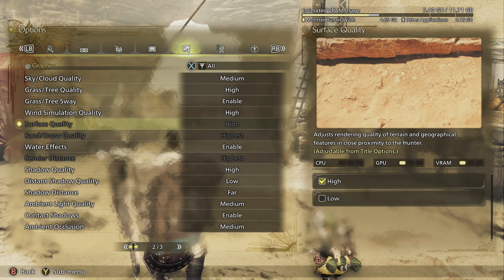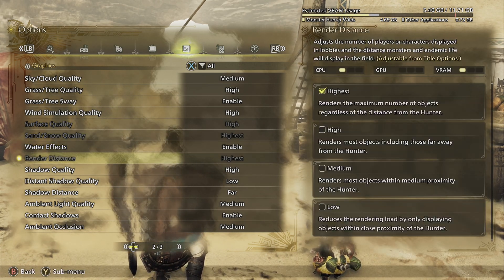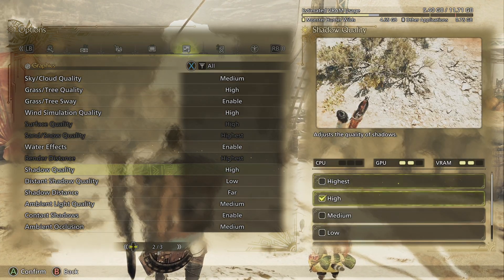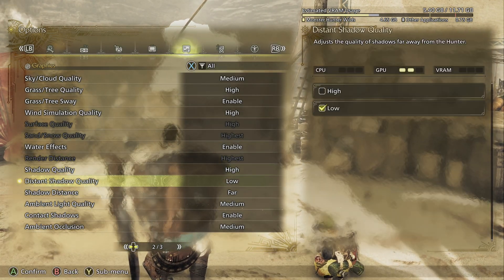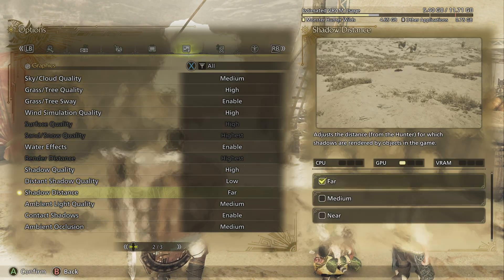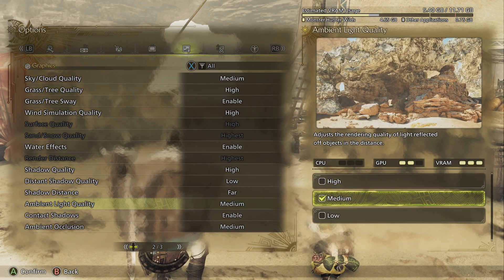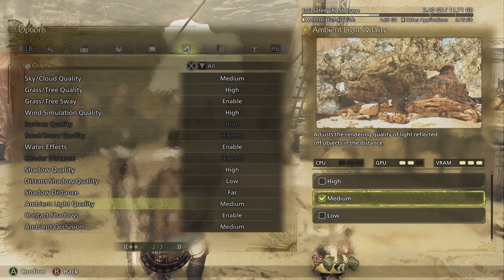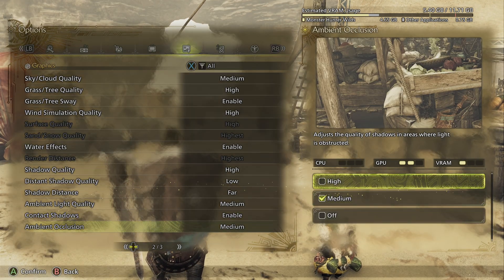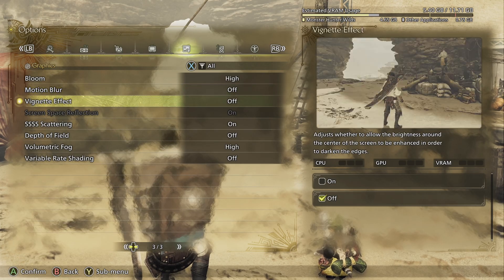I dropped ray tracing down to medium, even though that really doesn't have an effect somewhere like the desert. Then I went to the next tab and, surprisingly, left things like surface quality and render distance alone. I did drop the sky quality down to medium, because I really don't need the highest quality and it says it has a decent impact. I also dropped the ambient light quality to medium, the ambient occlusion to medium, and the distant shadow quality to low.